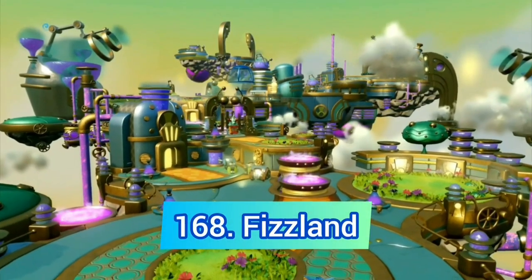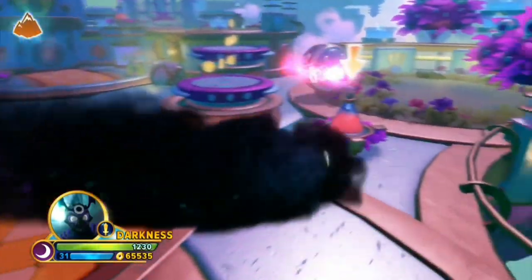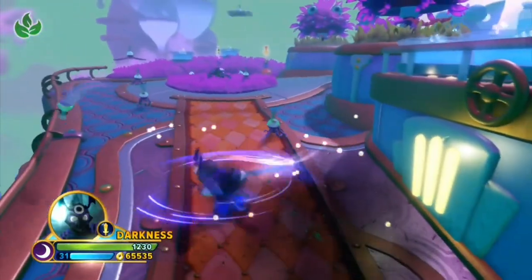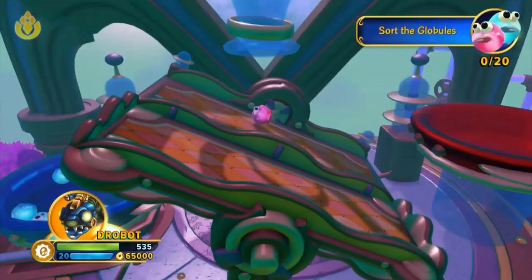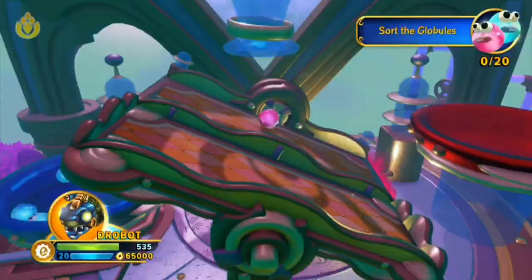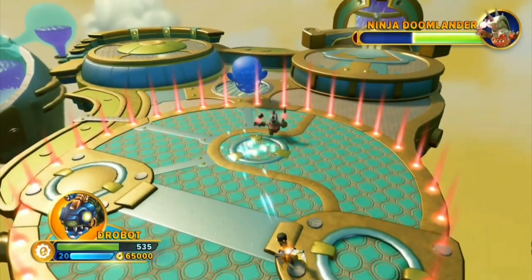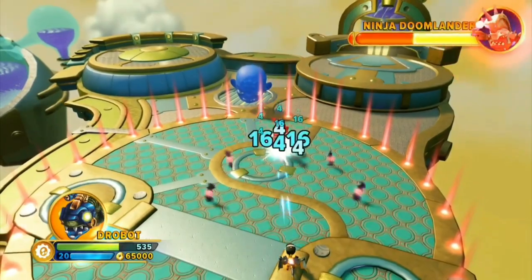Next up we have Fizzland. Out of all the switching worlds levels, this is by far the worst one. It's just not done that well here — vacuuming and sorting the red and blue things is bad, I hate the fire bottle things, and we have another bad Doomlander fight to end the level.